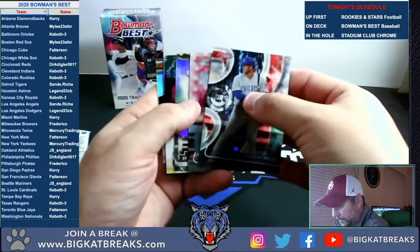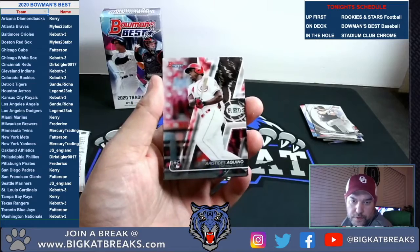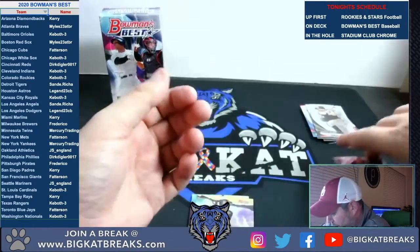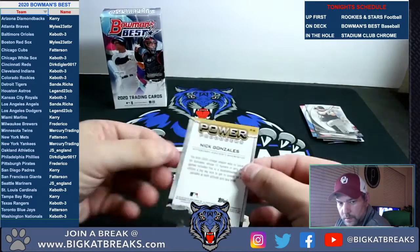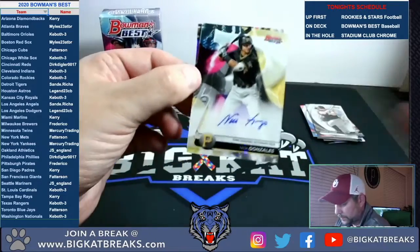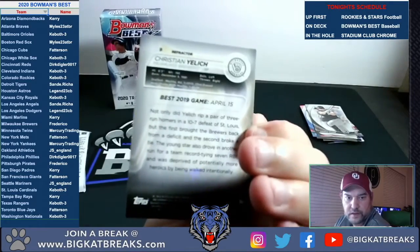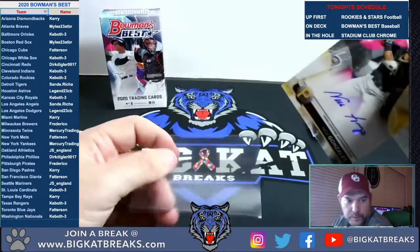It's time for an auto as well — there's Rizzo. Aristides Aquino for the Reds — good rookie there for Cincinnati. Nick Gonzalez Power Producers for the Pirates — nice one, Frederico, coming your way: an auto! Nick Gonzalez for the Pirates. And to end it, Christian Yellich refractor. That ends the mini box — Nick Gonzalez is your auto going to the Pirates, Frederico.